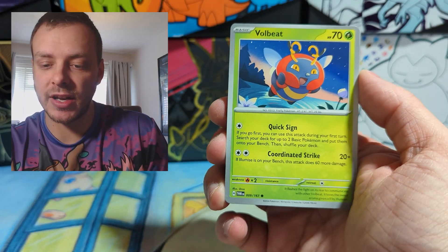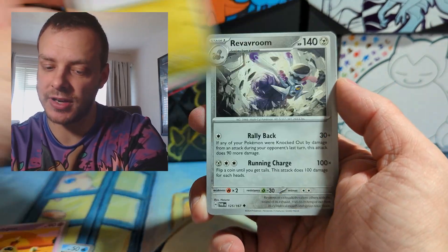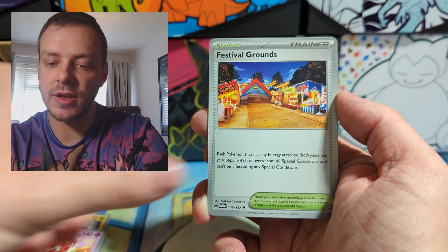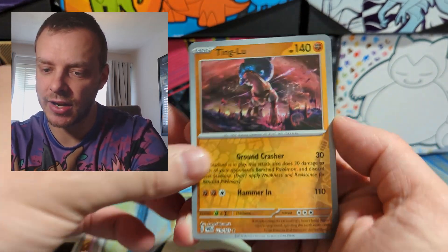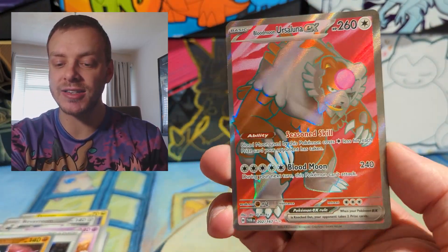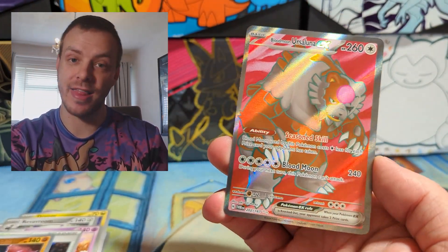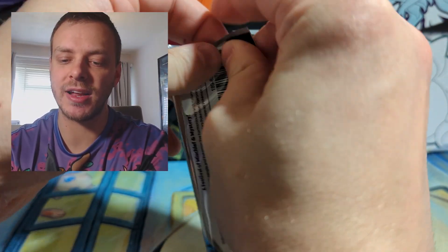We have Lightning Energy, Volbeat, Goldeen, Sandy Garst, a little cute creepy one, Revavroom, Florgis, Festival Grounds, Reverse Brute Bonnet, Reverse Ting Lu — that artwork is amazing — and Blood Moon Ursaluna EX Full Art! That's a great start. First pack magic coming in clutch there.